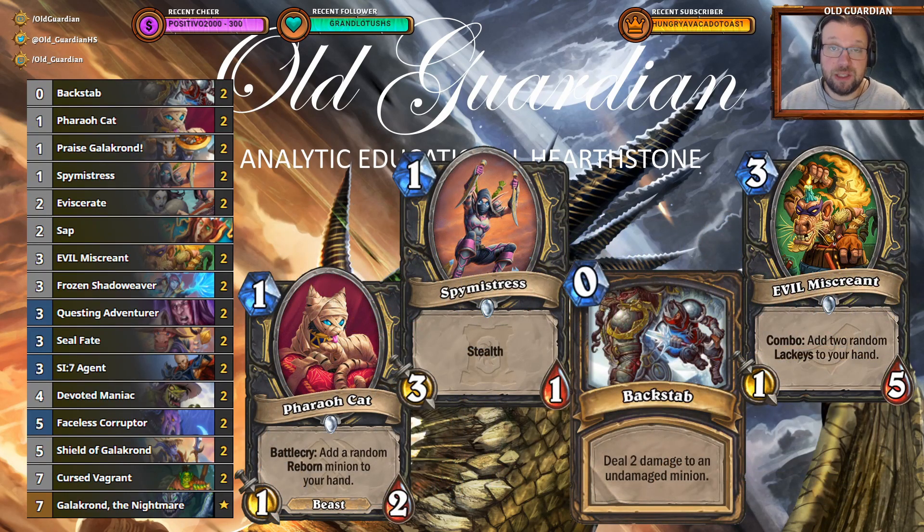As for the mulligans with this deck, the mulligans are also similar to the full cost version. Pharaoh Cat, Spy Mistress, Backstab, and Evil Miscreant are your basic mulligan. Then sometimes you mix in an SI7 Agent — SI7 Agent with Backstab can be a useful combination. If you have a one-drop like Spy Mistress or Pharaoh Cat, keeping Praise Galagrond can be useful to buff that up. And sometimes you also have room to keep a Seal of Fate to destroy some minions. The rest of the cards will be found during the game.